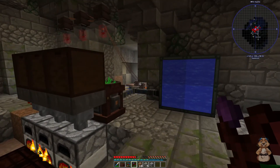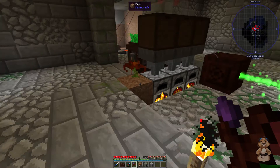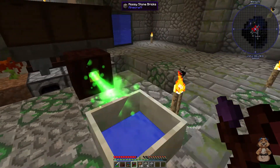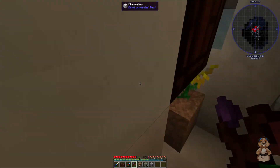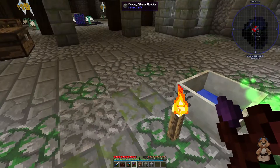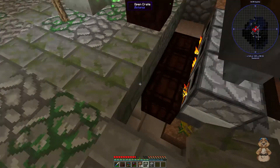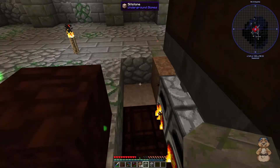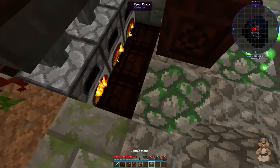Ladies and gentlemen, we have Immersive Engineering and Botania potato farm producing mana. Once I back this all up and put it where it needs to go and make it all nice, it's going to fit real small into that wall over there. We can cover this up right here — hey, listen to that thing man, it's going, it won't stop!